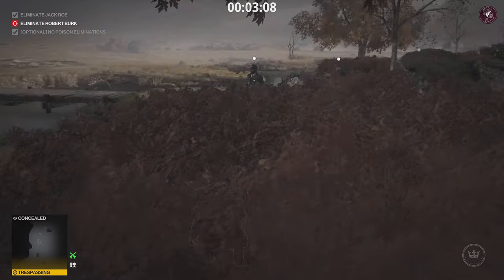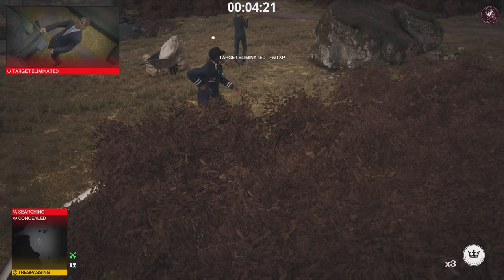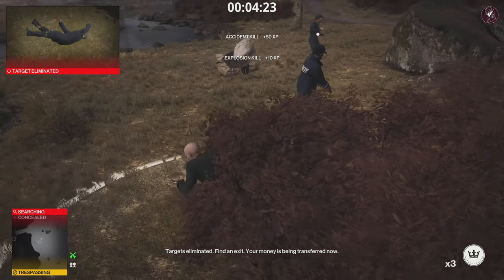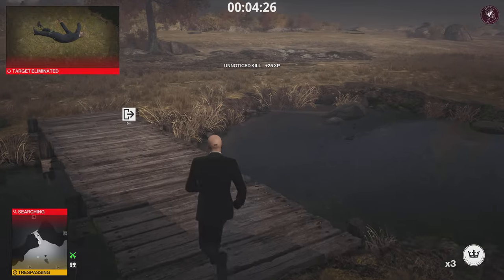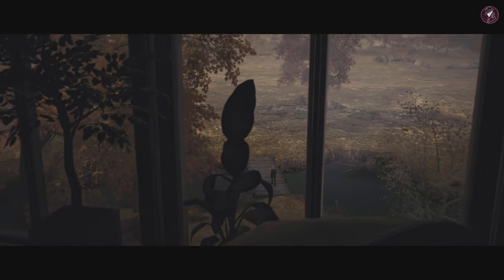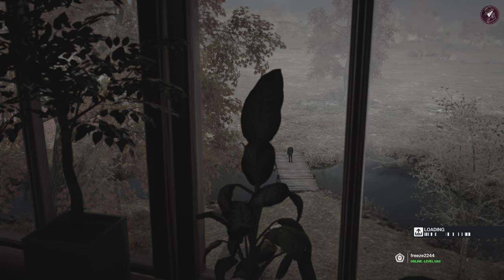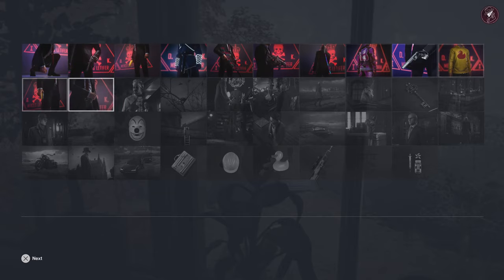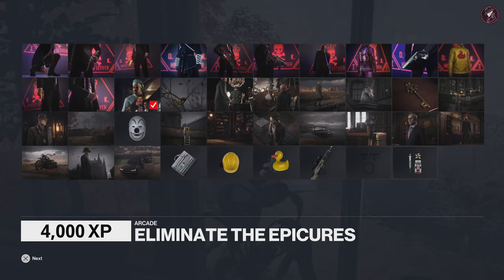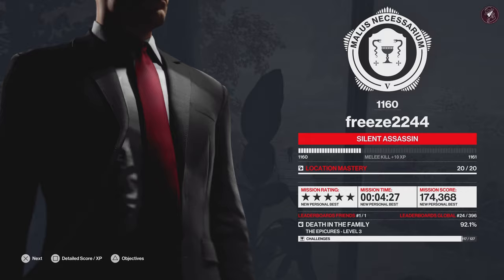He's going to explode off the balcony at the top, then we head straight to an exit. There we go — that's the Picuris, and that's all three levels taken care of. The Epicures is complete. If this is your first Elusive Target Arcade contract this week, you'll unlock the Ancestral Fountain Pen.